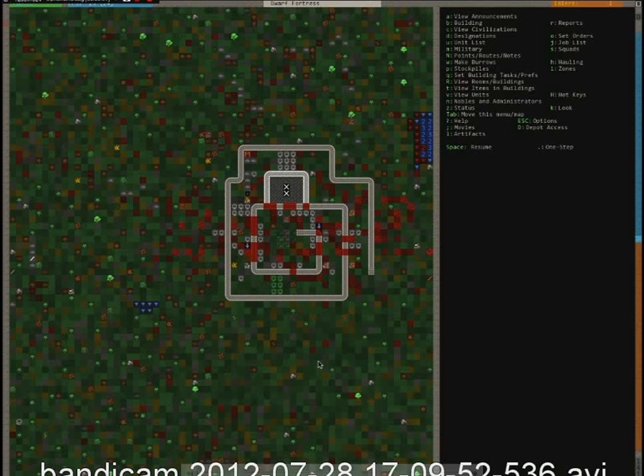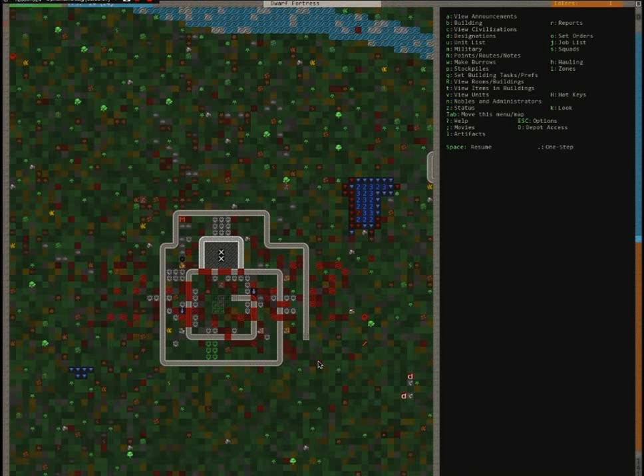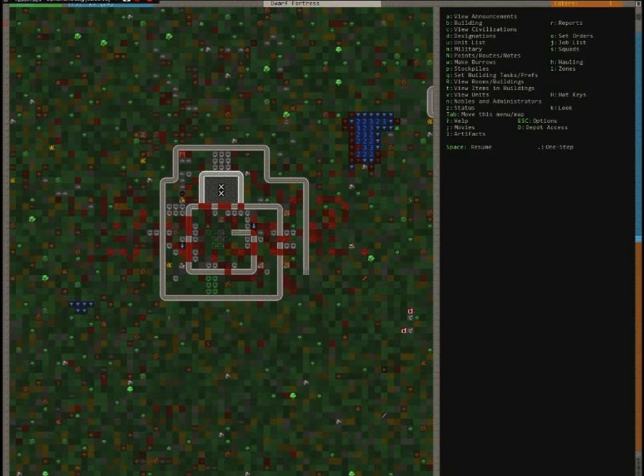Welcome to my Dwarf Fortress. This is the first fortress I've been building seriously — the first two I made were just to get a feeling of the controls. As you can see, my traps are on the outside because I remodeled the entryway after getting advice that it would be better for caravans to enter this way. You can see there's blood and stuff here from the old layout.